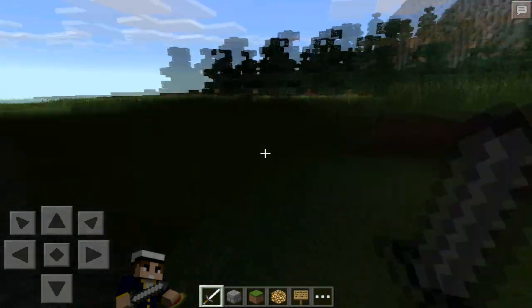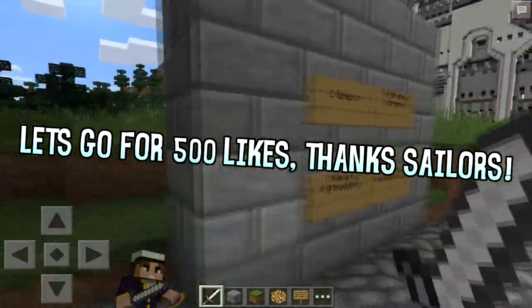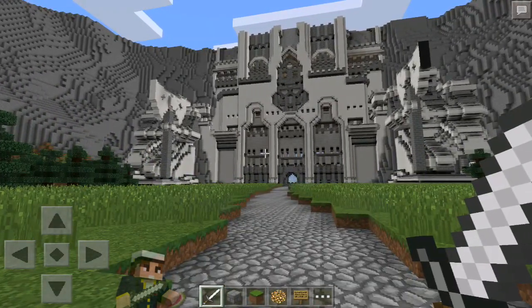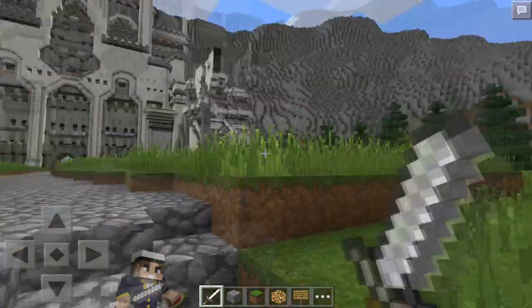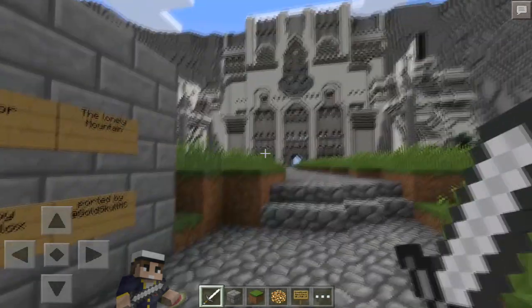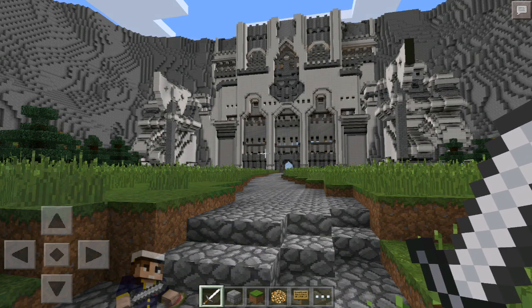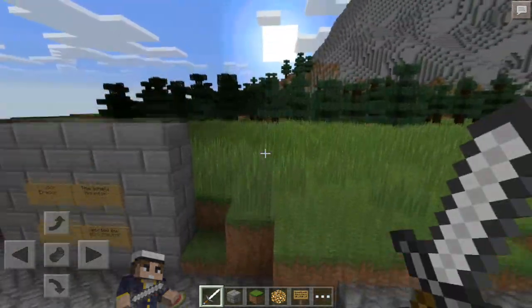Hey guys, Nexi here and today I am back with another Minecraft Auction video. Today I have a map showcase for you — an amazing map showcase of Erebor, the Lonely Mountain from The Hobbit. Erebor was made by Trixie Blocks on PC and then ported by Gold Skull MC to Pocket Edition. You can find the download link in the description below if you want to download it and maybe even play survival in it.